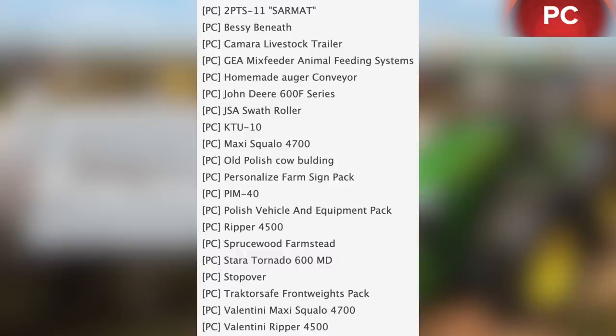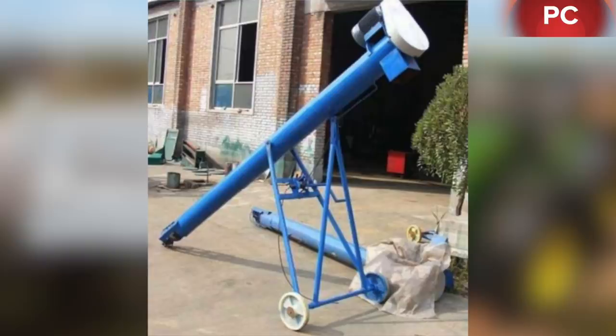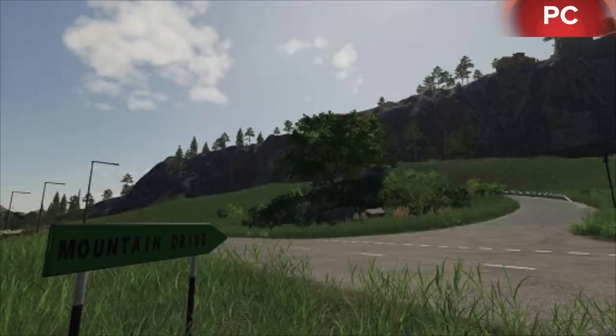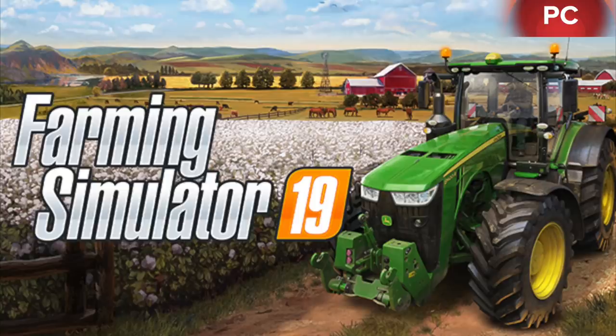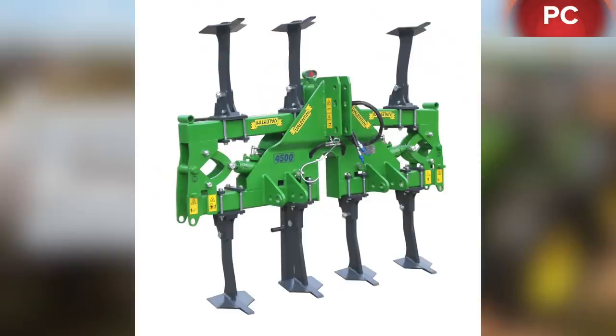First up today, we have all of our mods that are in the first stage of testing. In testing for PC, we have the 2PTS-11 Sarmat, Bessie Benead, Camera Livestock Trailer, GEA Mix Feeder Animal Feeding Systems, Homemade Auger Conveyor, John Deere 600F Series, JSA Swath Roller, KTU-10, Maxi Squalow 4700, Old Polish Cow Barn, Personalized Farm Sign Pack, PIM-40, Polish Vehicle and Equipment Pack, Ripper 4500, Spruce Wood Farmstead, Stara Tornado 600MT, Stopover, Tractor Safe Frontweights Pack, Valentini Maxi Squalow 4700, and the Valentini Ripper 4500.